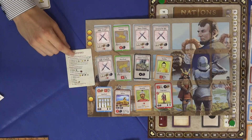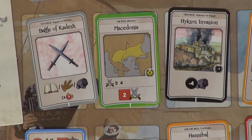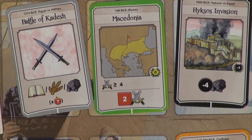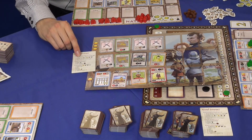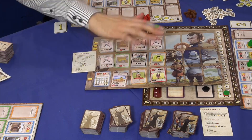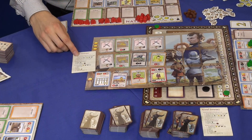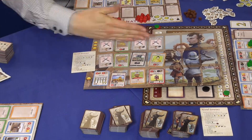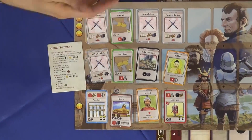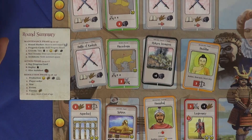At the start of the round, you do some basic maintenance: you move up the round marker. The full game is eight rounds divided into four ages — two rounds for every age. Then you work on the progress cards and put them up. At the end of the round, you still have what's remaining, but at the start of the next round, you put away the bottom two rows — they are tossed. The top row is moved down, and you refill with new cards from the current age.